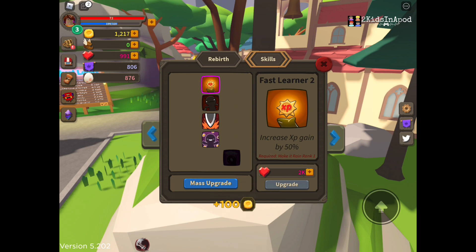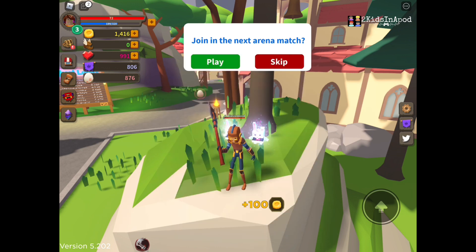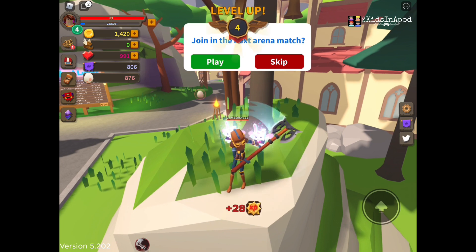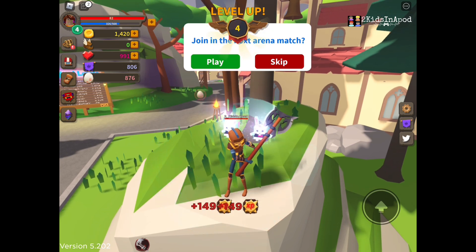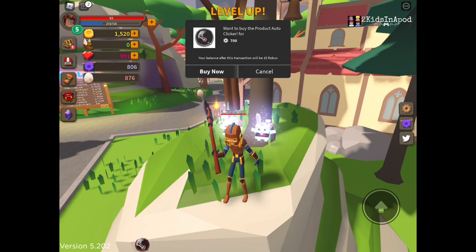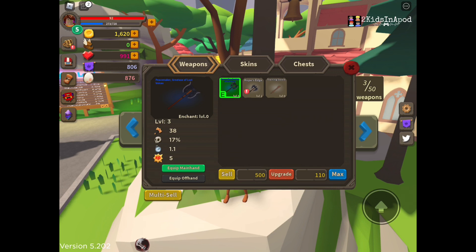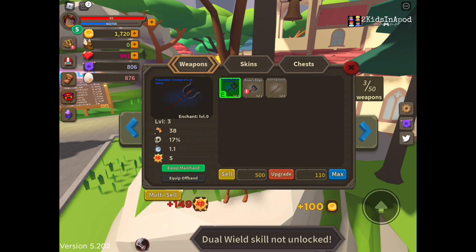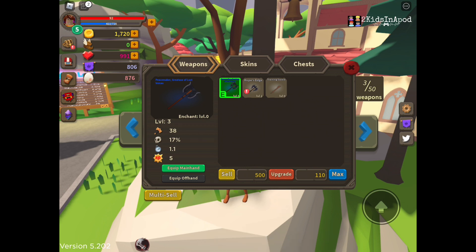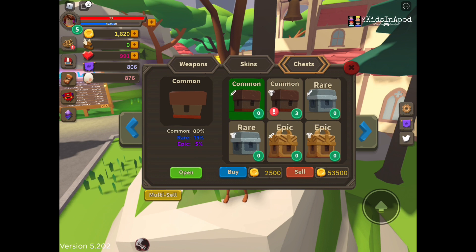I don't know what I did — there's a quick feed option, something called 'make it rain.' Oh my gosh, I accidentally spent my soul gems! I lost the money. Can I dual wield now? Let's find out. I'll buy these here and equip off hand — not unlocked yet. Oh come on, I want to unlock that one.